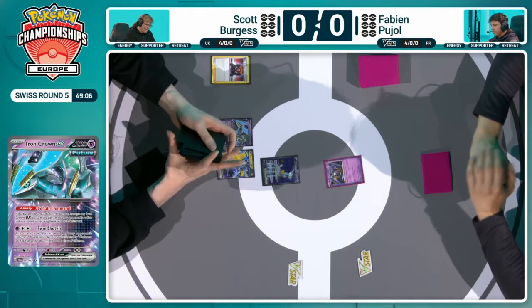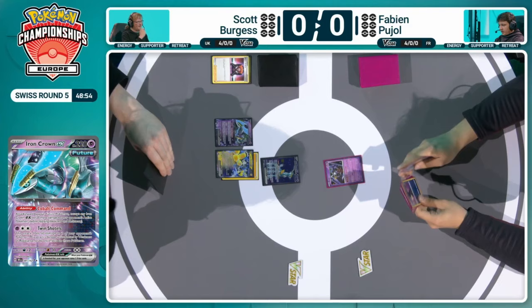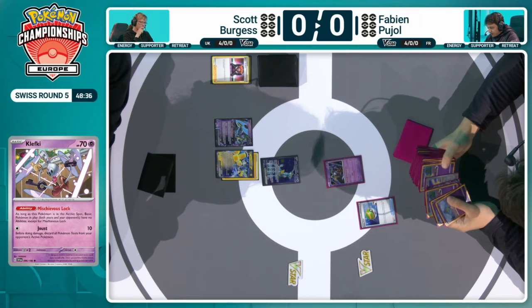It's one of those decks that has been impacted by rotation. Scott gets the Iron Hands EX on the board with an energy attachment, and sometimes that's just all you really need for turn one. The Gardevoir deck has changed in the sense that it's now more disruptive than ever. Before, you could set up multiple attackers and your disruption was purely on hand — you could use the Iron Ode to disrupt their hand, and then attack with some of the strongest attacks in the game.